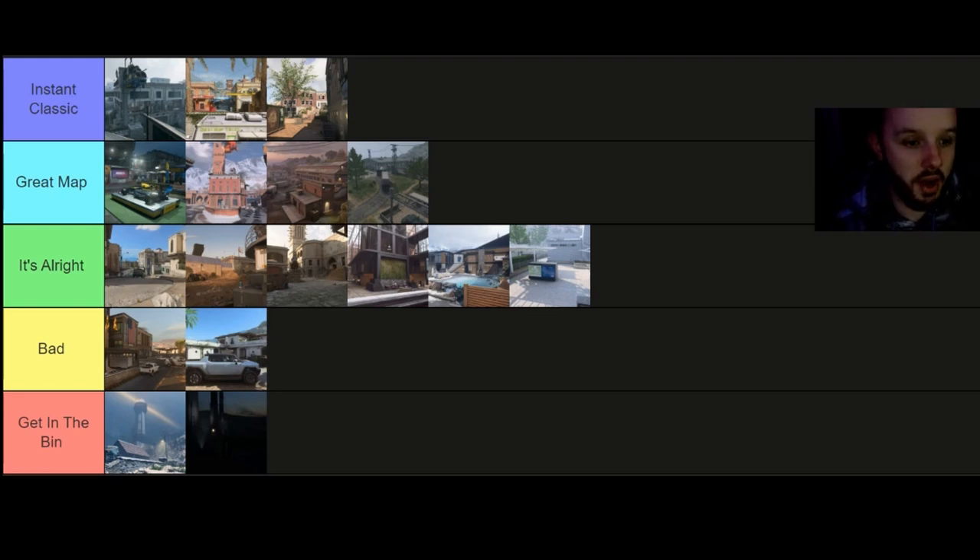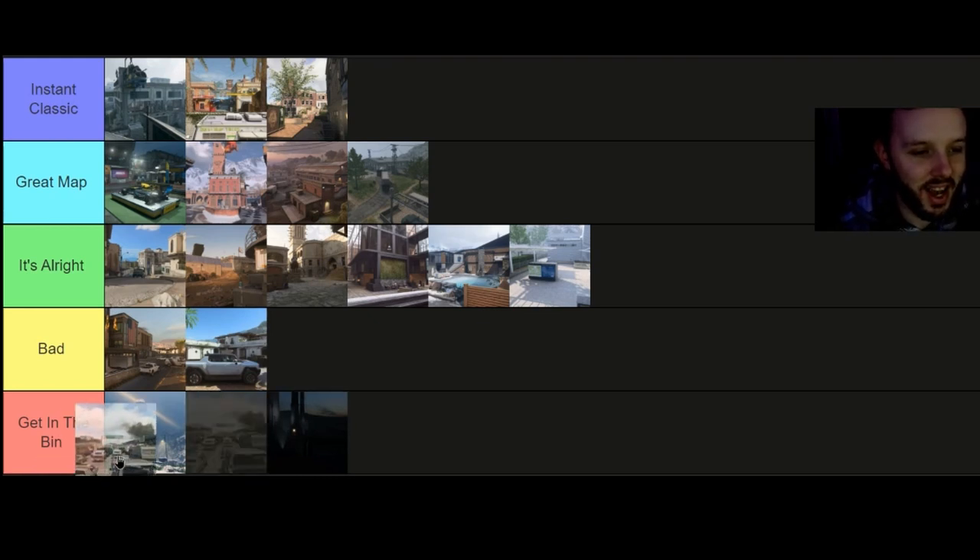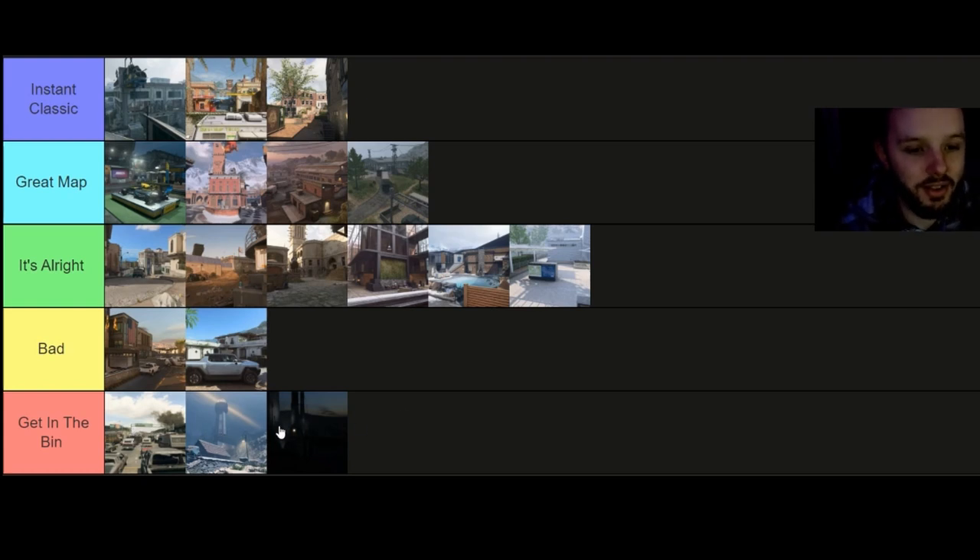Moving on to Santa Sienna Border Crossing. This one got nerfed because people were complaining about the vehicles exploding. I think removing the vehicles blowing people up took away from the map personally, but sadly it's going to Get in the Bin. I wouldn't say it's as bad as the other two in the bin — it's one of those maps that just sucks, not a lot of people like it. The whole traffic thing is too congested and it's probably the worst map we had on release.